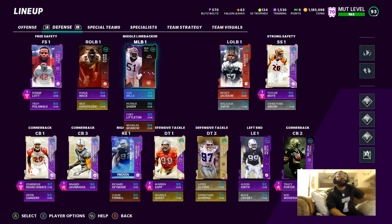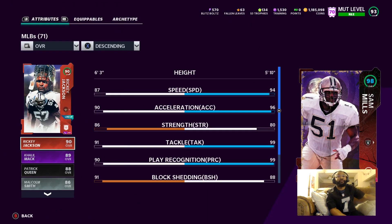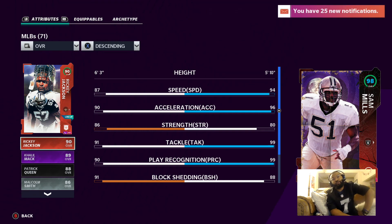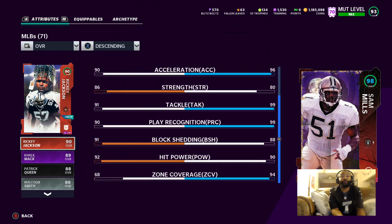Right now I got Sam Mills — believe he's maxed out, sitting at 98 overall. Too bad linebackers don't jump, but it's worth it. If you put Lurker on Sam Mills I've seen him get some crazy animations — big tip on that. Right now he's got 94 speed, 96 acceleration, double 99s in tackling and play recognition. Zone coverage is actually at 94 — don't sleep on him.